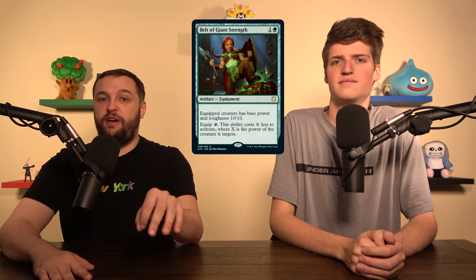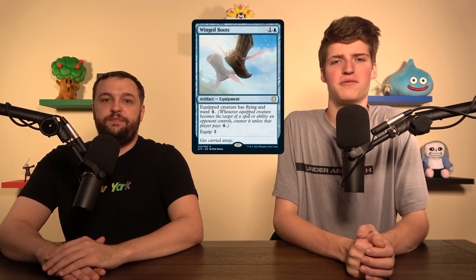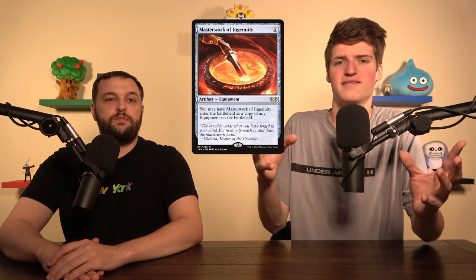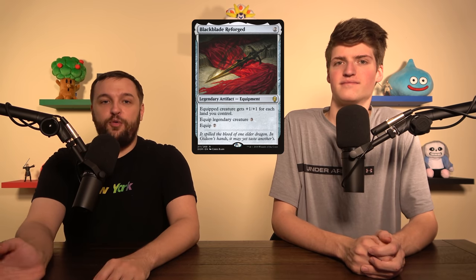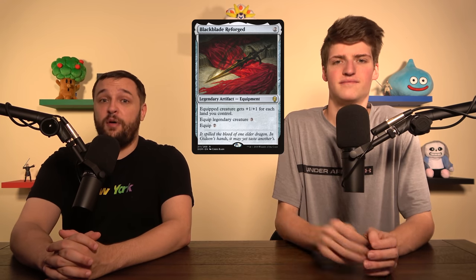Belt of Giant Strength is trash — don't play that in Commander. Winged Boots: all it's essentially giving is flying and a little bit of ward, not quite hexproof. We have access to hexproof and we have Greaves if you really want it. Masterwork of Ingenuity — if you want to go equipments, 100% that stays in your deck, but we're playing both sides so we can't have an equipment clone. But one of the best equipments for any equipment deck: Black Blade Reforged. You have a legend — since you have legends, equip it for only two. This hits like a truck.